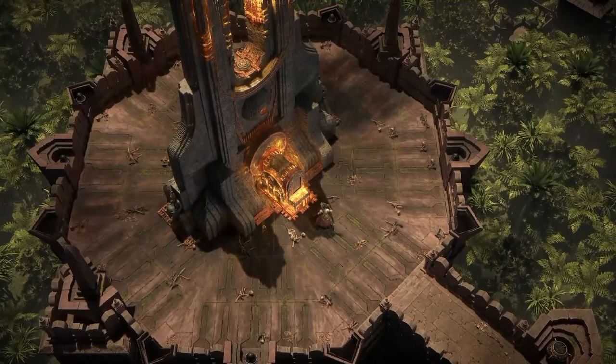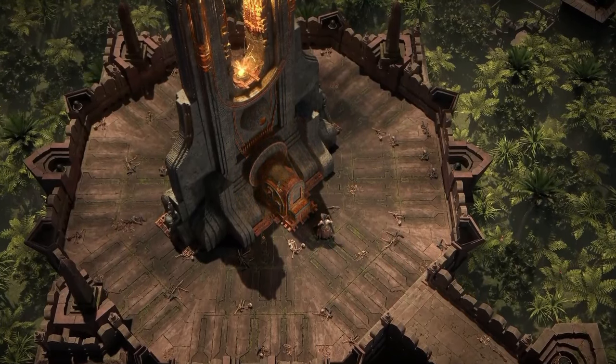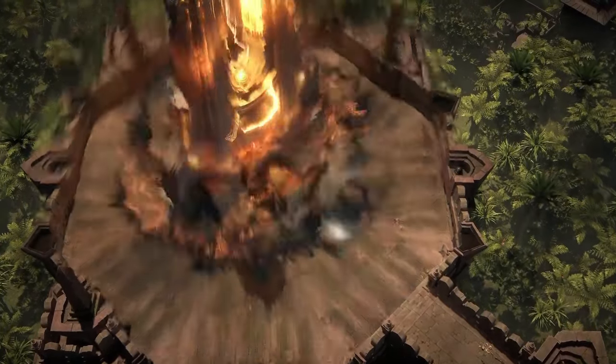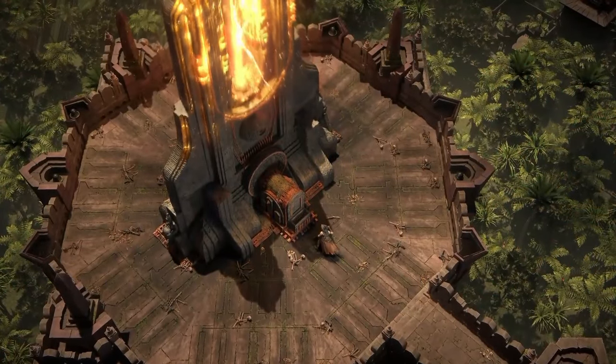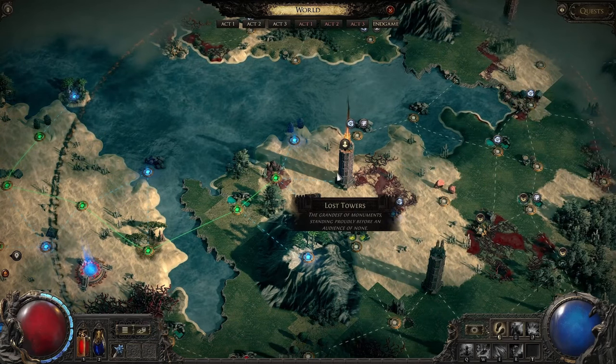A great tool for exploration are Towers. These mysterious precursor constructs are dotted around the Atlas. Completing the tower will reveal a large area around it, allowing you to scout out your next challenge. There are lots of things to find, so keep looking.